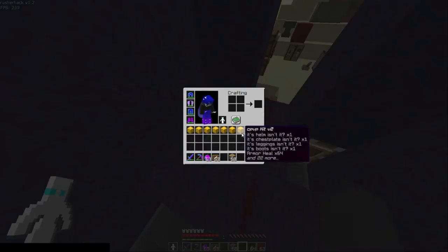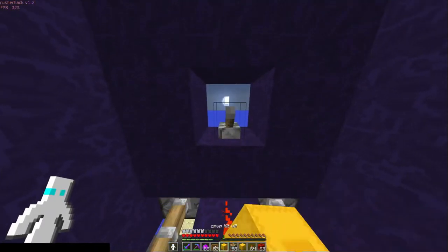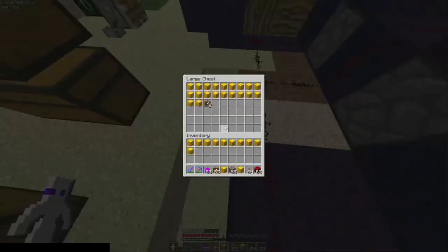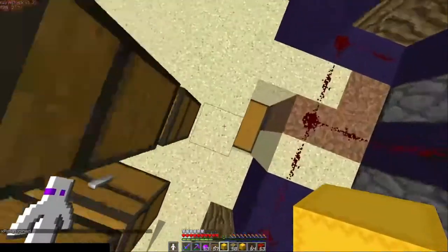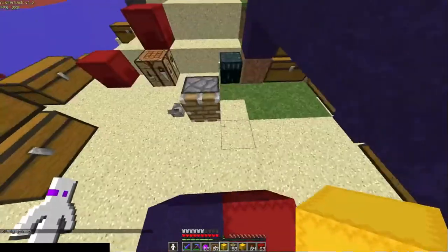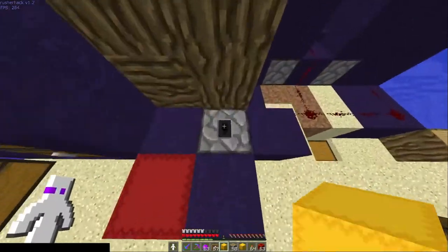Then flick the lever on, flick it off, and it goes into the chest — and now the kits are coming in. It's pretty easy to build stashes, but I would recommend having a redstone kit or a dupe kit.